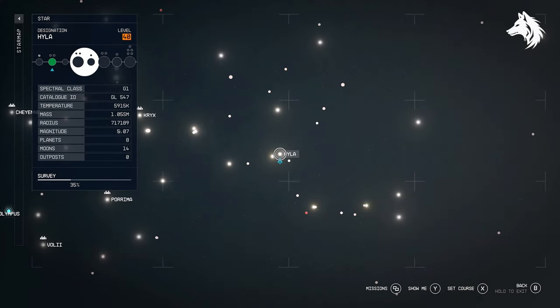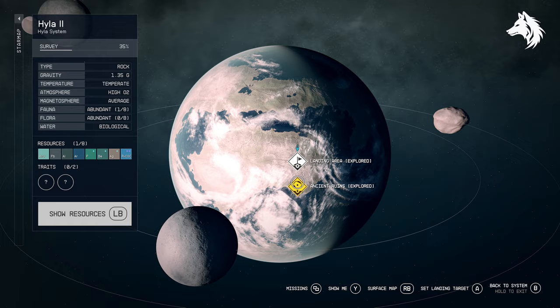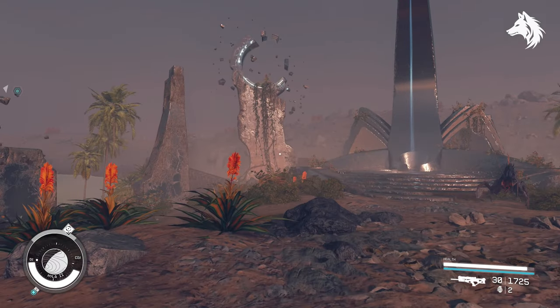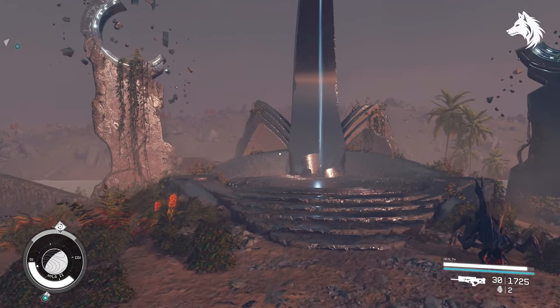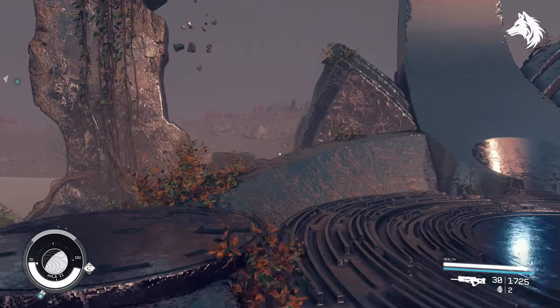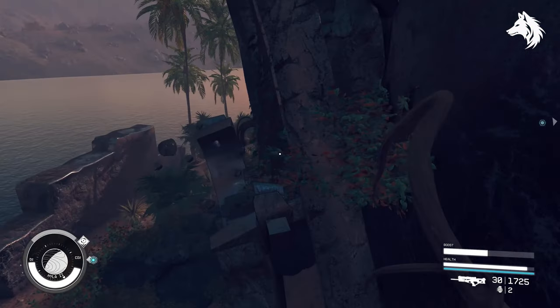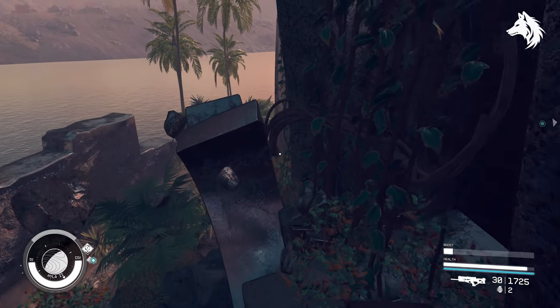To get the unique melee weapon Fortune's Glory, all you must do is head to the planet Hila 2 in the Hila system. You go here during the main mission The Final Glimpses, and there is a rune you have to dissolve that will point you in the direction of the story. Behind the rune is the melee weapon Fortune's Glory — be careful here, because if you accidentally knock it off its altar it can disappear.